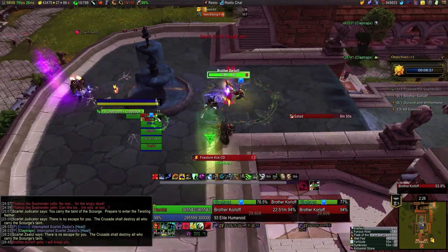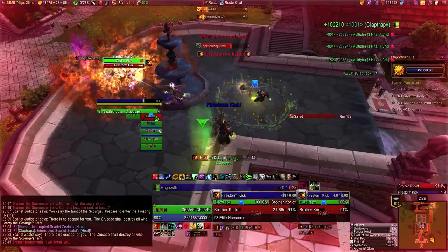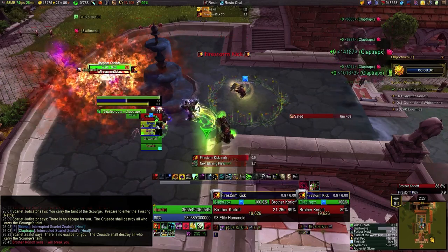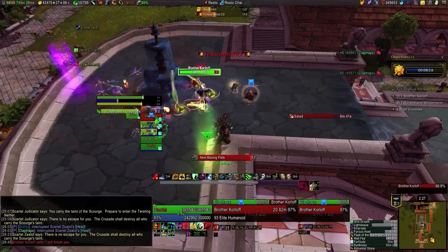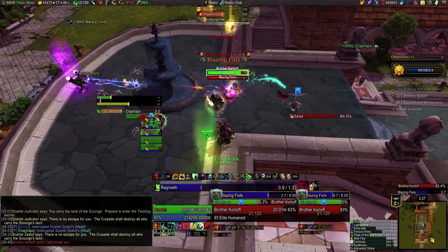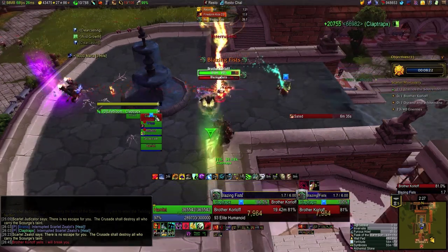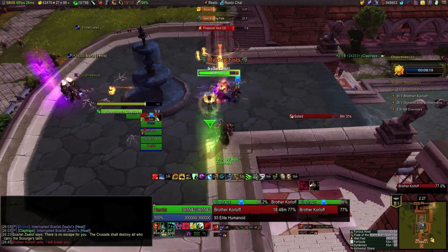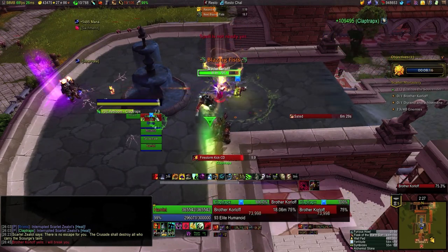This boss is pretty easy. You have a cramped space to fight him in because you can't aggro any of these packs of fanatics standing nearby, but with some careful positioning you don't have to move much at all. He always Firestorm Kicks at the furthest person away, so we have one DPS stand at the back to always take that, and the tank stands over near the waterfall to aim Blazing Fists off in a safe direction where he still has enough room to run out of range.